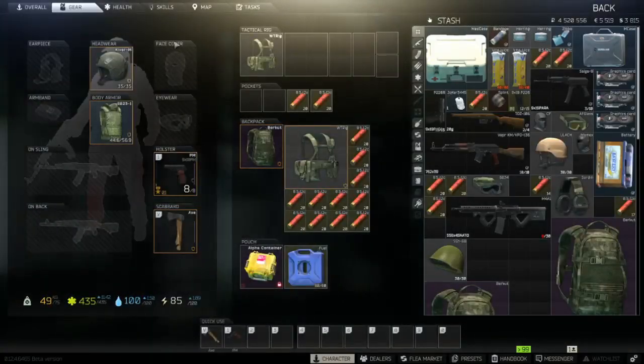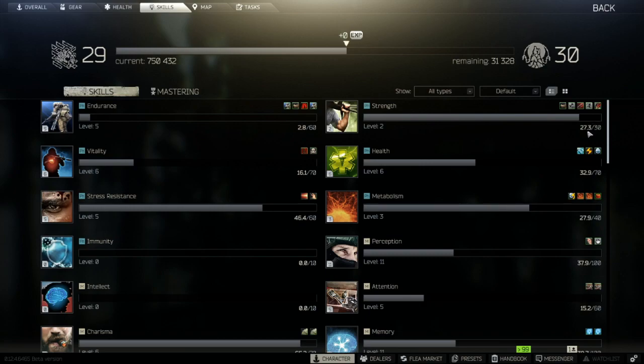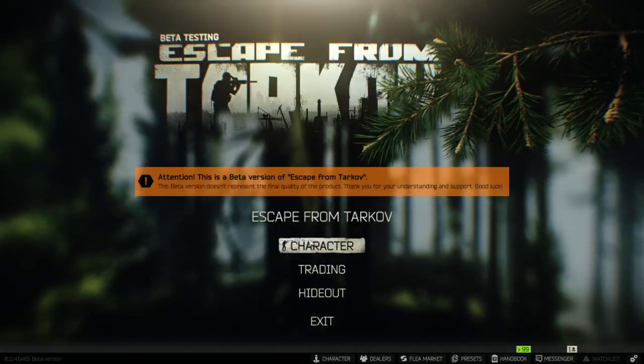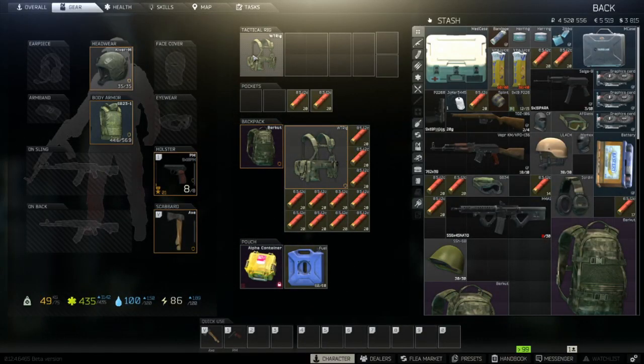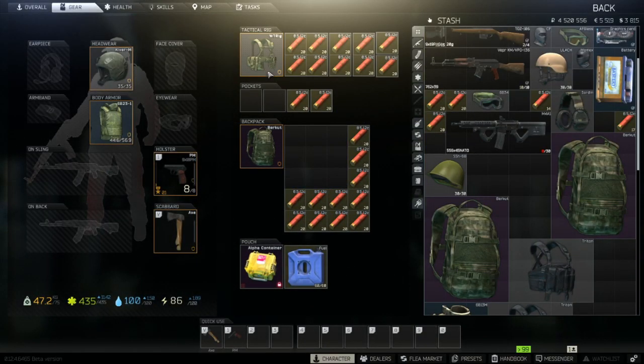So you want to level your strength from 0 to level 3. I'm going to tell you how I was able to get this far in a very inexpensive way that doesn't involve you throwing a million rubles. I have gotten that far by using the following loadout.